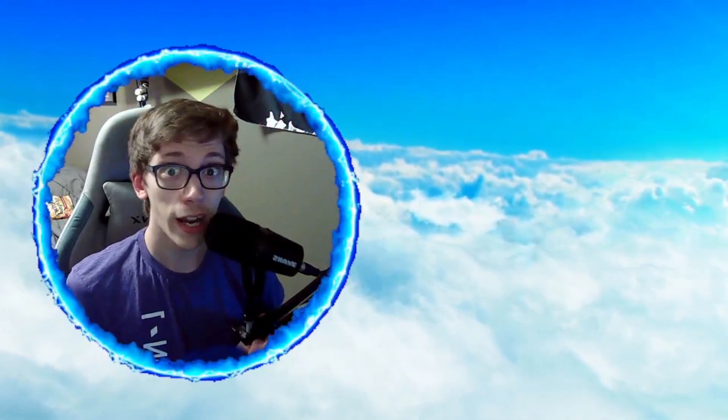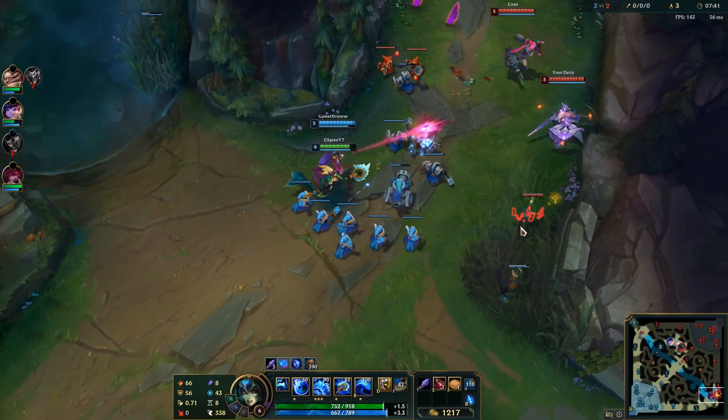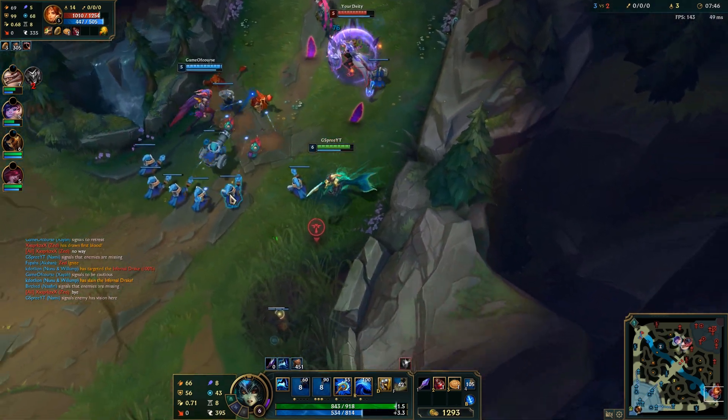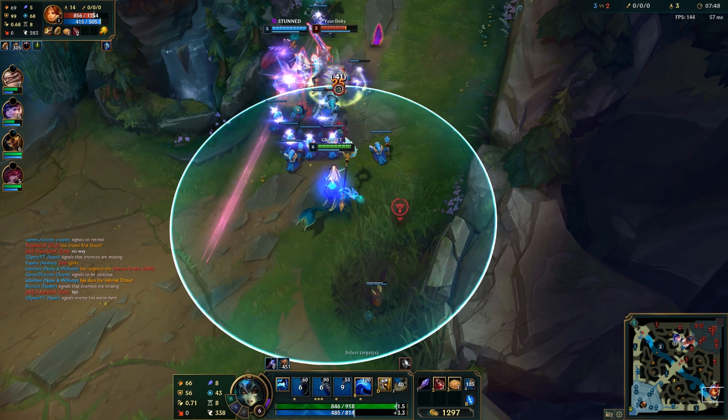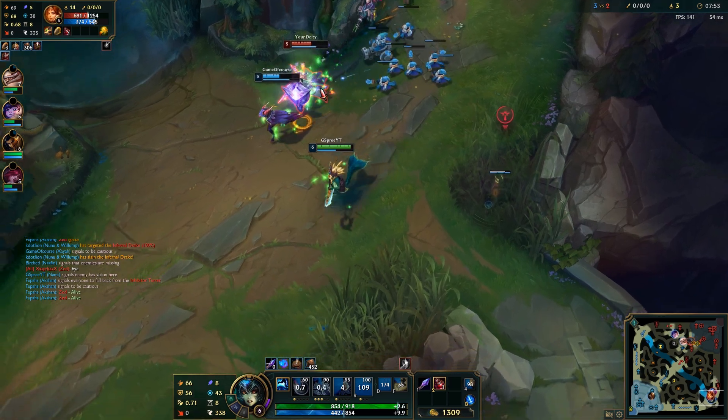I really wanted to pretend to be an underage fish swimming around using the power of water to heal and empower her allies. Today I bring you Nami, the fish who does things! This fish is so easy to play. Oh my god. We don't know what's going on with the Q, but everything else, you just click on your allies and boom, you win the game! It's so easy!